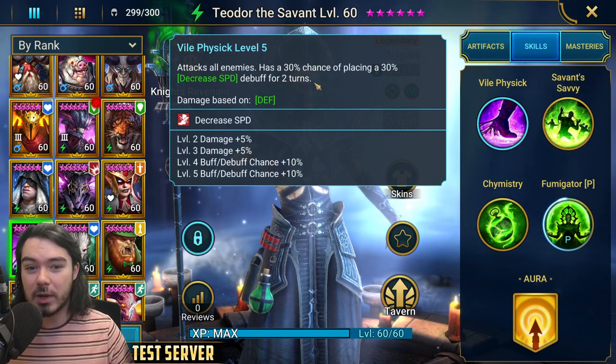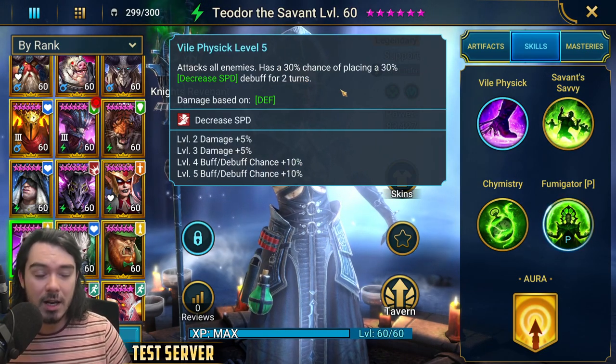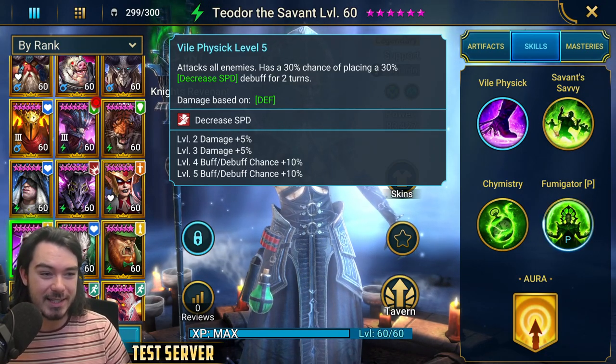So what does he do? His A1 is an AoE attack with a 30% to 50% chance of placing decreased speed. AoE decreased speed — it's essentially Krisk's A1.